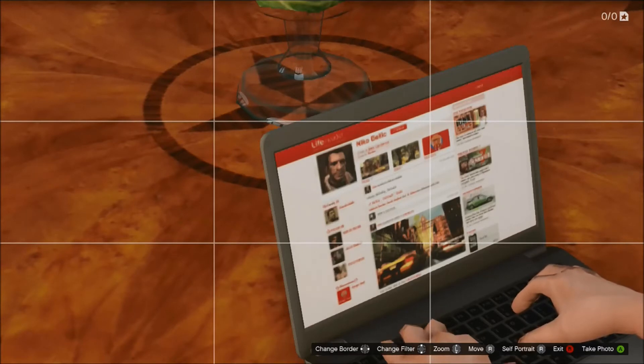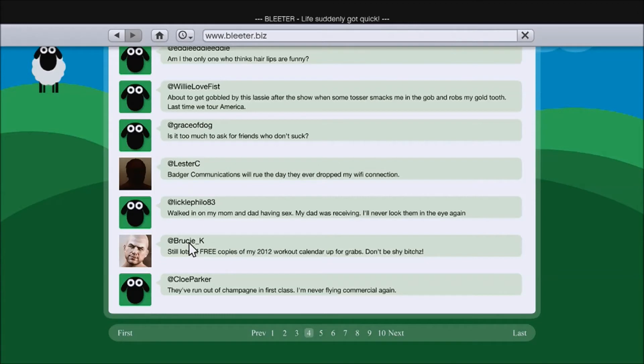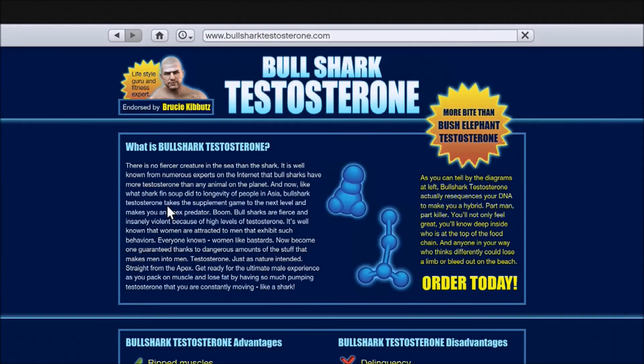That's not the only Grand Theft Auto 4 cameo though — another character who shows his face here is Brucie Kibbutz. Aside from calling you in GTA Online and offering to sell you Bull Shark Testosterone, he's also on the Bleeder social network, and you can visit his website at bullsharktestosterone.com.